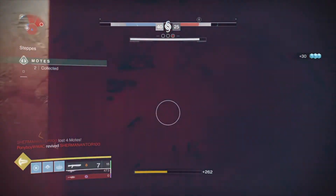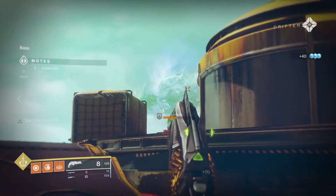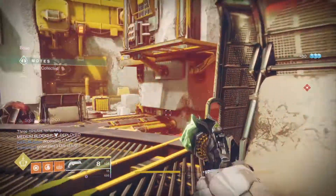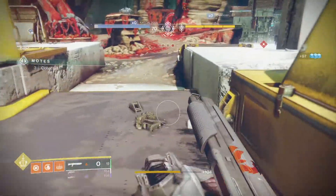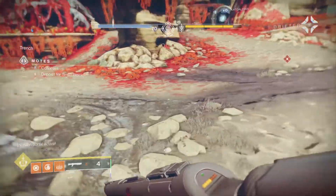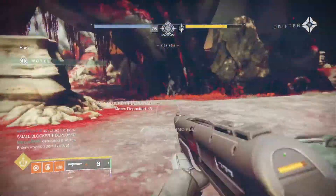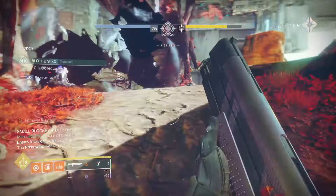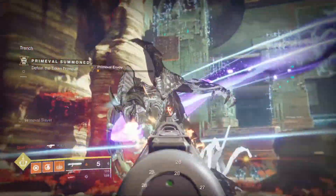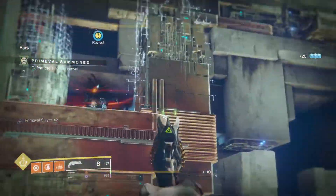Last up is the Lights Out step. You have to kill 25 Guardians in Gambit — this can be done when you're invading or when they are. The second objective is to get four kills in one invasion, which could be tough. The alternative is that a team member has to do it three times, so it'll happen eventually but you're relying on luck. Tips that helped me do it myself: have a machine gun with lots of ammo — the Hammerhead is a great choice — and have some heavy ammo finder perks equipped on your armor.